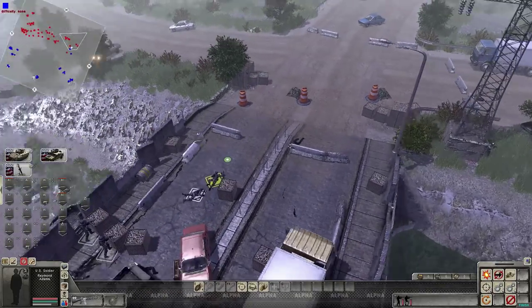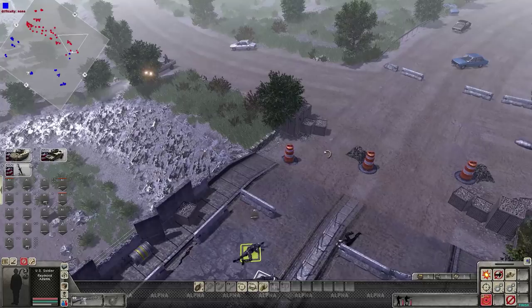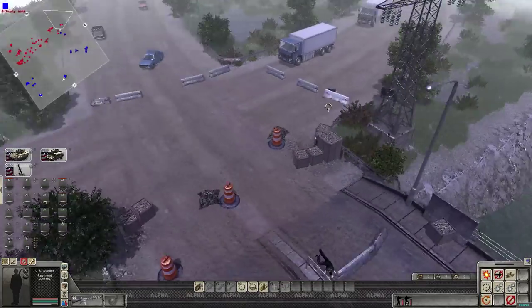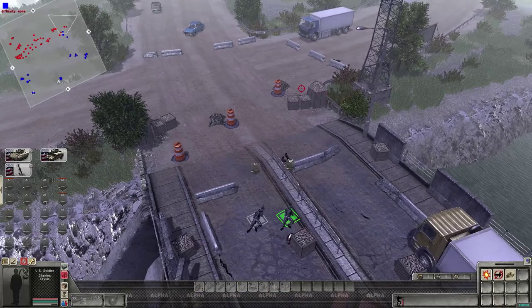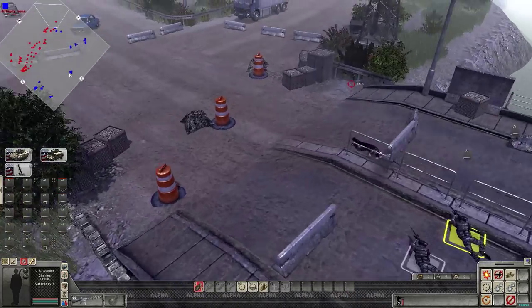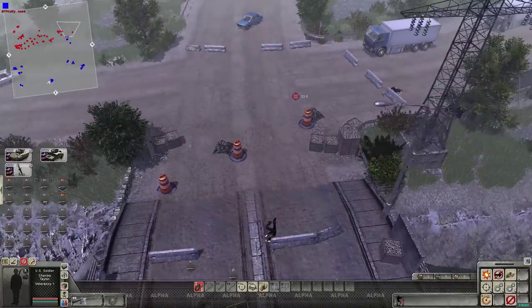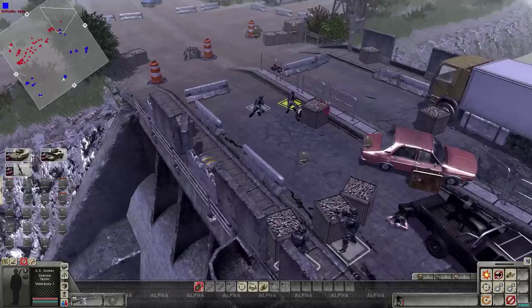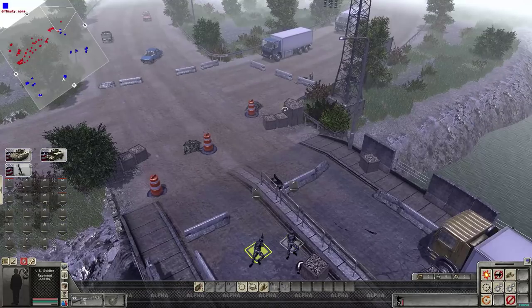Luckily there are all these barriers up here to try to protect whoever's crossing. We need to be very careful — we can't go any further than here, otherwise that technical is going to see us. Oh there he is — let's cook a grenade. We'll ask him to leave politely with a grenade toss — that'll be very convincing. There we go. All right, I don't see anyone else — oh there he goes. Oh shit, that's a guy with an RPG — good thing we didn't bring any vehicles across.